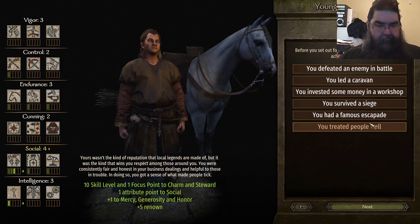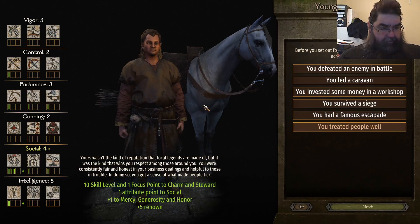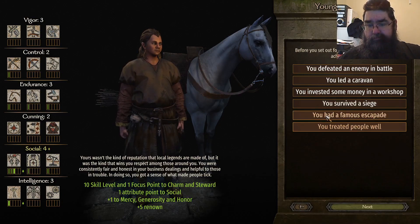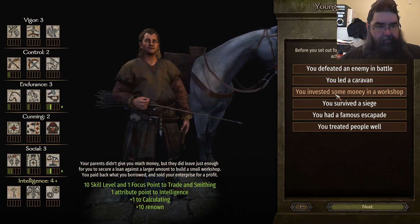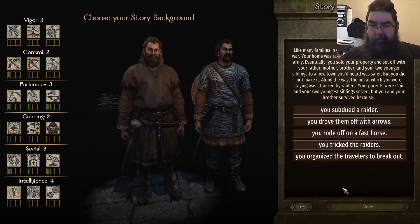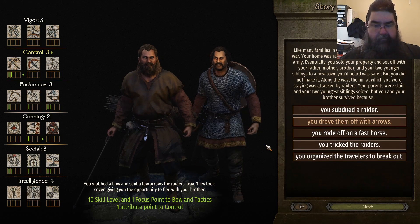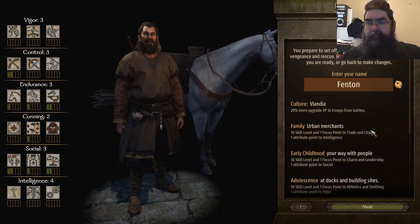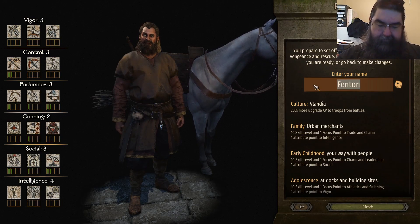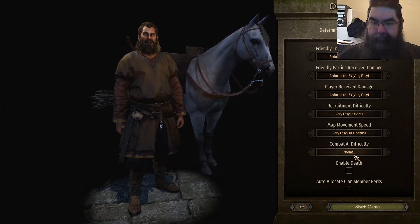Leadership. That's Steward — it's not healing. That's healing, one next door. Pff — Athletics, Roguery. Trade and Smithing. Driving them off with some arrows. I'm unreasonable with a bow, and shocking with a sword. Let's go. Keep it at defaults.